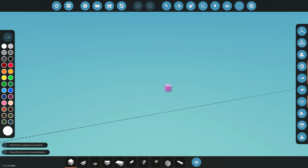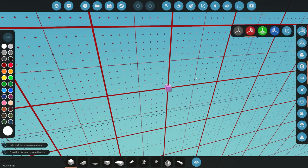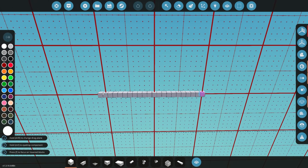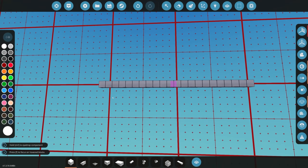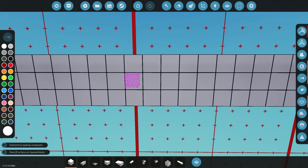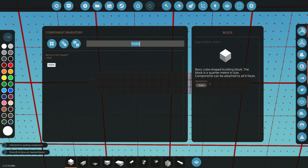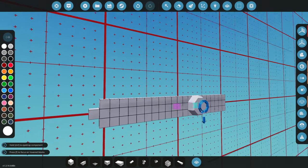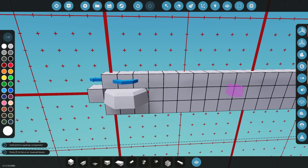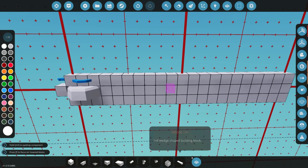Now that we're in the workbench, the first thing we want to do is enable symmetry mode and build a basic outline of our torpedo. You can make it as large or small as you want. The first and most important part is the sonar — that's what we're going to use to detect our targets. You could build a GPS guided torpedo, but we're going fully sonar guided, so we'll place that here in the front.